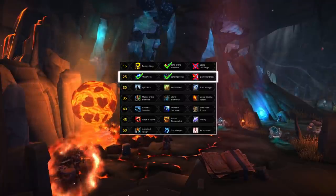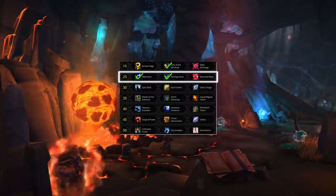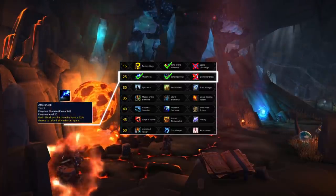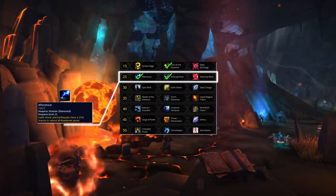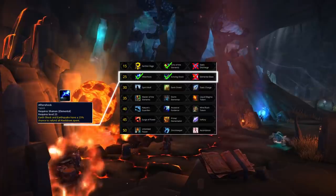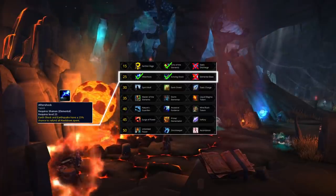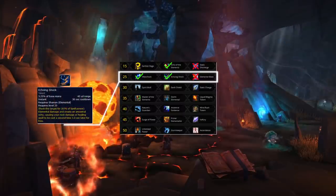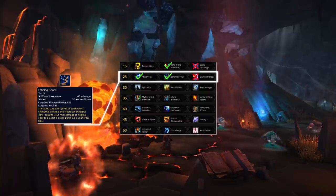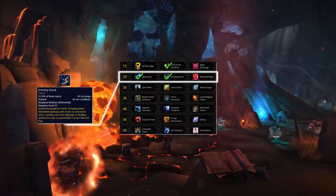Dropping to the level 25 row is where we have our slight variation from 9.0 — Aftershock becomes a lot stronger. The main reason is that Aftershock will be used in conjunction with our legendary of choice to provide maximum damage output over the course of a game, and becomes the default in most compositions where you want consistent damage. That doesn't mean Echoing Shock isn't played though — you'll still want it in more setup-based compositions for the biggest burst, like elemental mage.